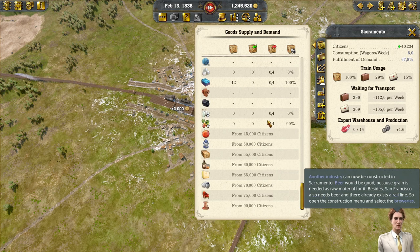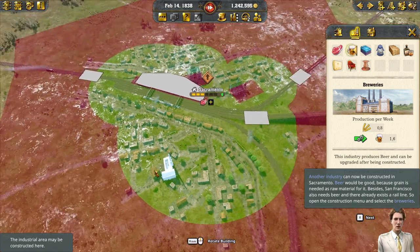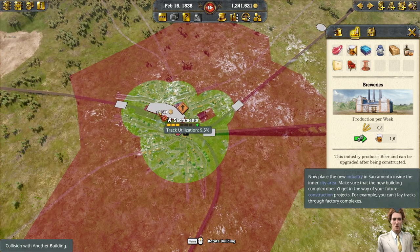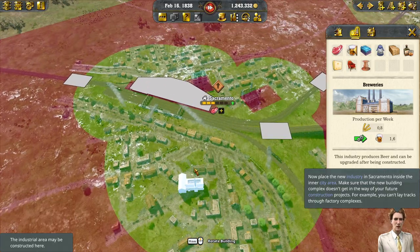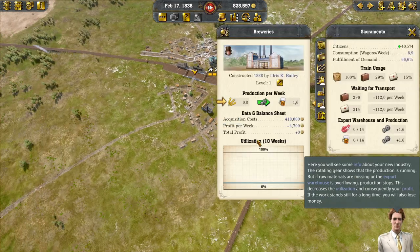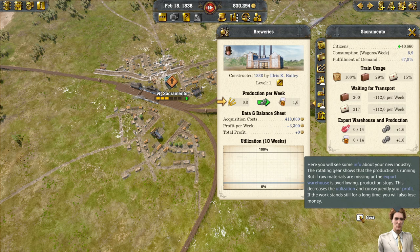Another industry can now be constructed in Sacramento. Beer would be good because grain is needed as raw material for it. Besides, San Francisco also needs beer and there already exists a rail line. Open the construction menu and select the breweries - place a new industry in Sacramento inside the inner city area. Make sure the new building complex doesn't get in the way of future construction, because you can't lay tracks through factory complexes. All right, let's put it here.